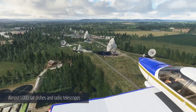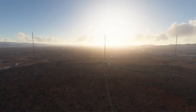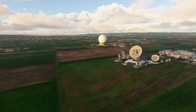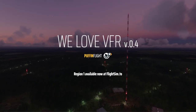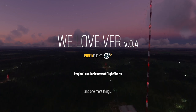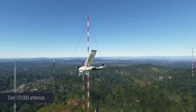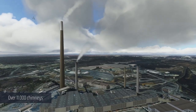So what does this include? Over 150,000 objects placed in Region 1, which covers all of Europe, Africa and part of the Middle East. In this version, mobile communication, TV and radio antennas, chimneys, cooling towers, flare stacks, large mountaintop crosses, radar domes, construction cranes, and satellite or radio telescope dishes are placed all around the region. There are also smoke and steam effects for chimneys and cooling towers, depending on the temperature.